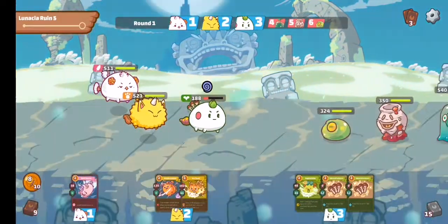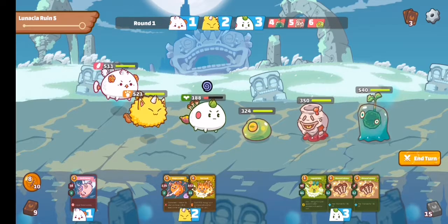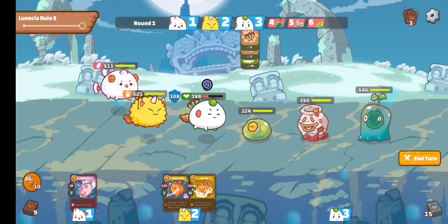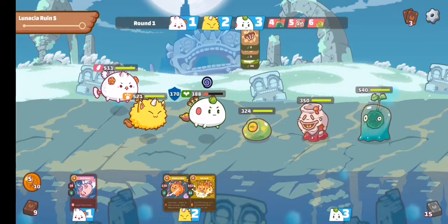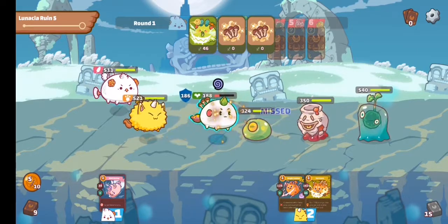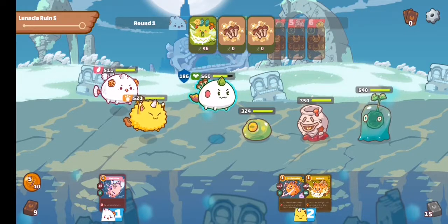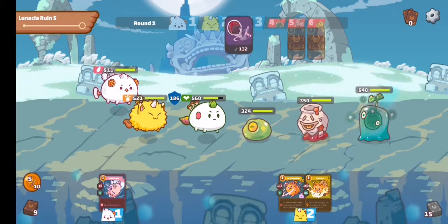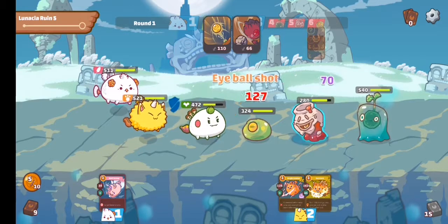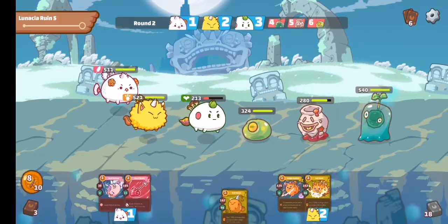That's how simple it is — move to the next round. In the next round, I'll heal first because my axie is confused. When an axie is confused, it can't attack properly — it wastes a card. When the confusion clears, I use a double heal bringing it to 560. Now I have 5 cards to draw on my turn. The enemy attacks me five times, using up all their cards, reducing my health.